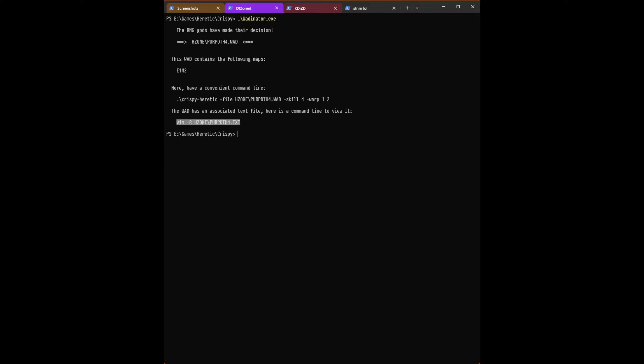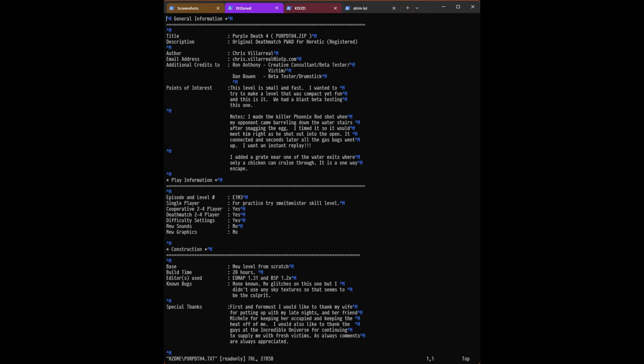So let's go ahead and fire up the old Wadinator and see what we got here. Perp Death 4 — I have a feeling that might be a deathmatch thing, but we'll see if it has single-player mode. Purple Death 4. I got weird line endings here. Sometimes the encoding just gets off for whatever reason. It's technical, but yeah, we just roll with it. It's kind of looking like this is a deathmatch map. We're gonna try it anyway. Why not?